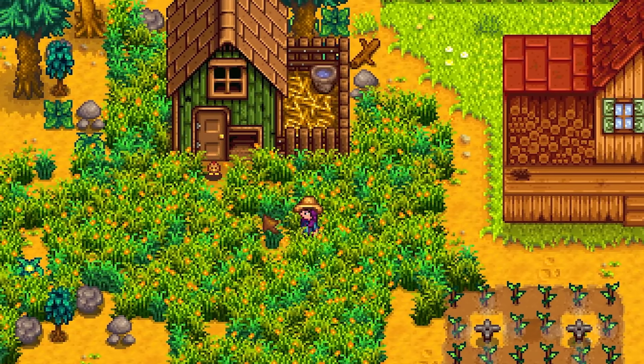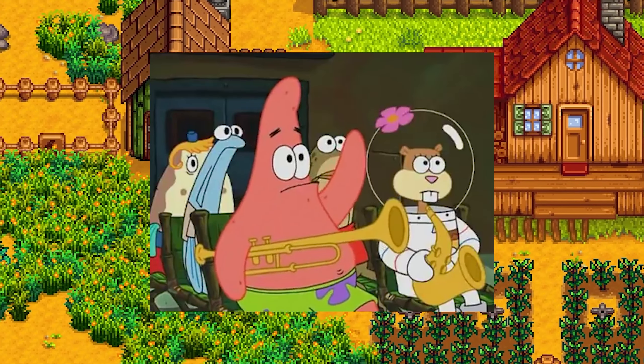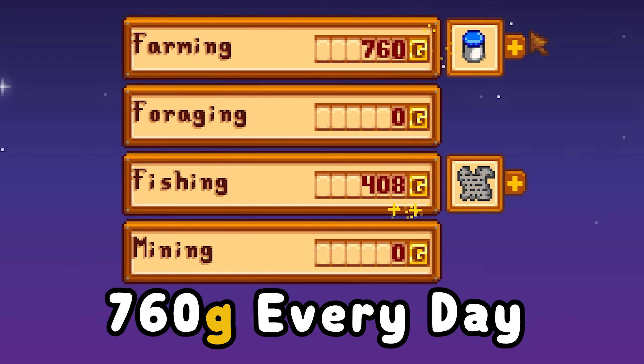Let them roam and graze and pet them when you can. They will mature after three days and start producing eggs. Convert the eggs to mayonnaise and that will yield you at least 760 gold every day starting on day eight.